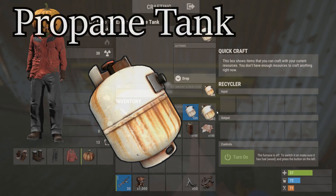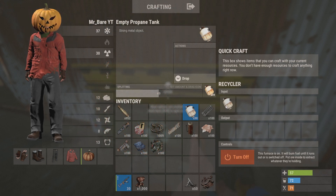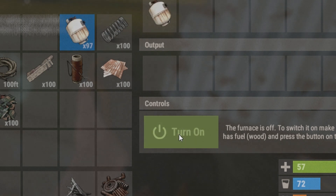Next up is the propane tank. You'd think by the size of this thing it would give you quite a bit, but it doesn't. Unfortunately, it only gives you one scrap metal and fifty metal fragments.